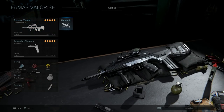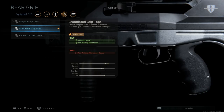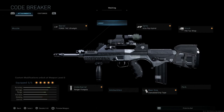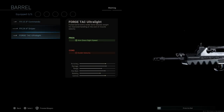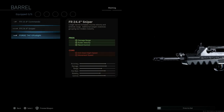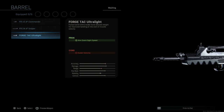Let's back out now and go to our class that we have set up. Here we have the FAMAS Valerice CA with the granularly gear tape. Let's strip this down to base and build it from scratch. For the barrel, we're going with the Forged TAC Ultralight barrel, which at base is about 19.5 inches. Comparing it with the 15.9-inch shortest barrel available versus the Forged TAC Ultralight, it comes out to about a 9.2-inch barrel — equivalent to the FAMAS F1 and G2 barrel length in real life.